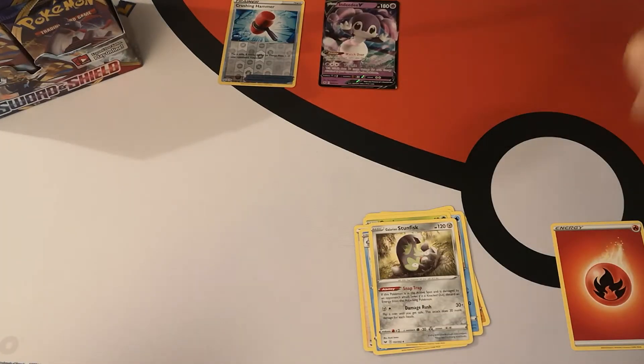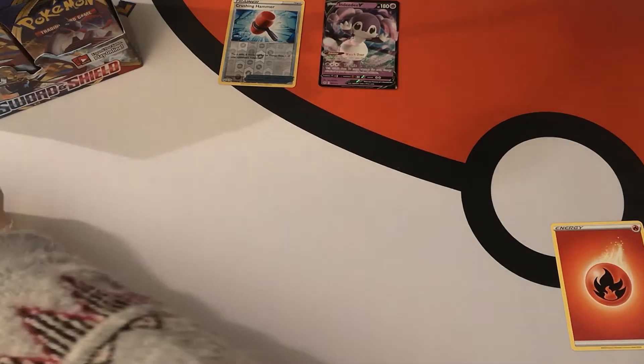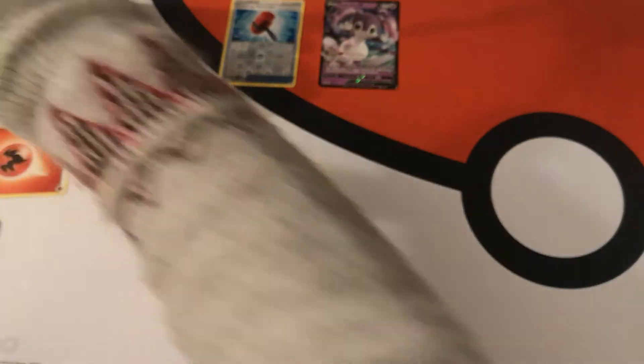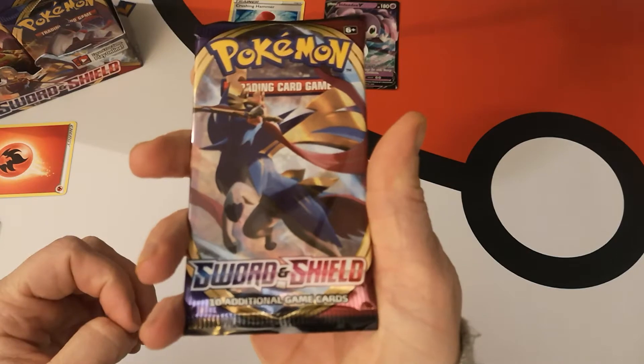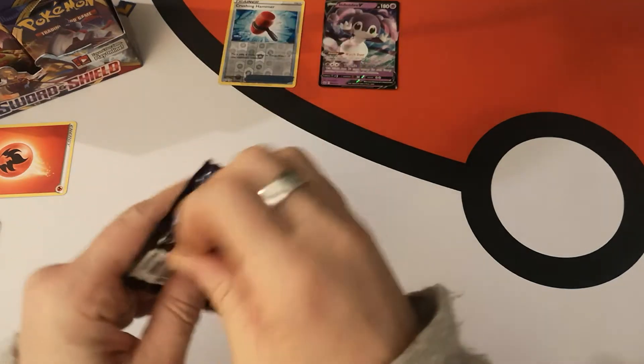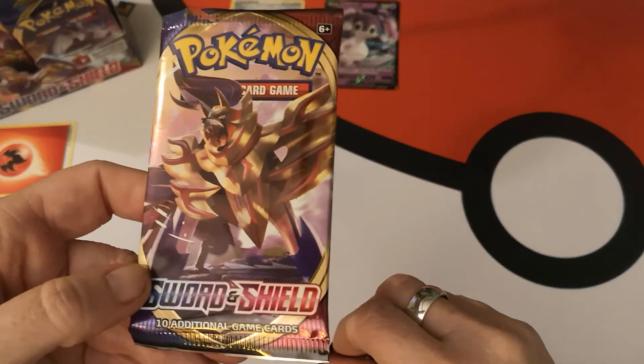I pulled an Indeedy V from those, so that was pretty cool. Second pack: we have an Energy, Team Yell Grunt, Drizzile, Galarian Stunfisk, and there's your code card. There's our Doggo — there's our Sword Doggo — Zacian. First pack was Zamazenta.